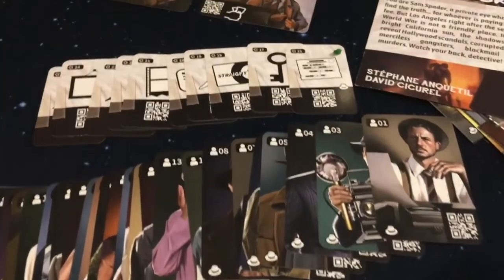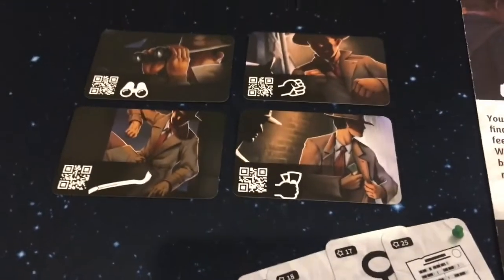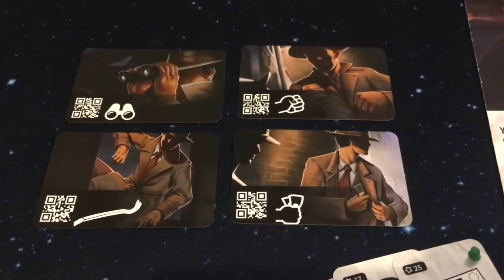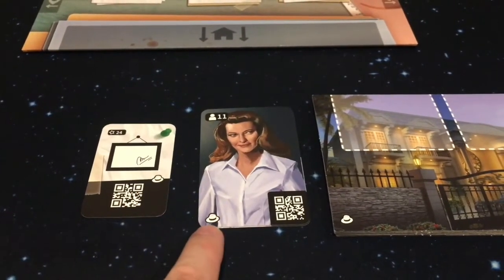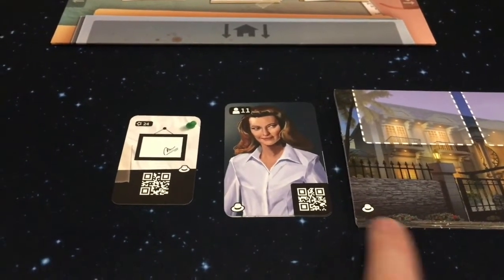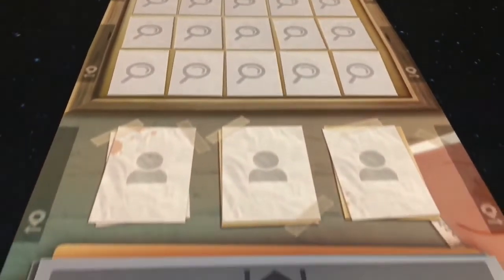The expansion not only adds more character cards, locations, special items, and a new storyline, but adds four action cards that can be used to give you more freedom to explore and investigate. When playing the game, you will know if the card belongs to the new expansion because it will have this hat icon located somewhere on it. You will also be using the board and some special item cards from the base game to play through these stories.